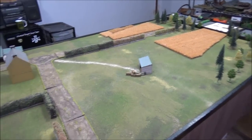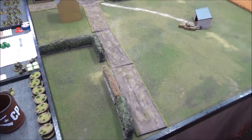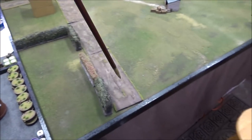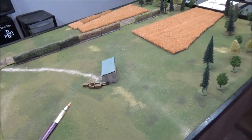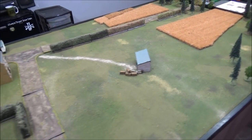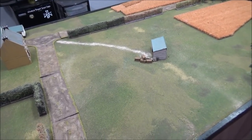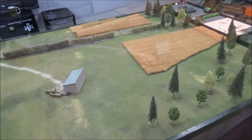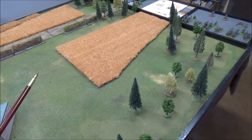The British will start on this edge, the Germans on that side. At the beginning of the game, I roll to see where my four patrol markers are placed — either all here or all there, randomly rolled. The Germans will place four patrol markers all the way up to the halfway point. We're both getting 14 support points, however the Germans cannot deploy any of their support until turn two.